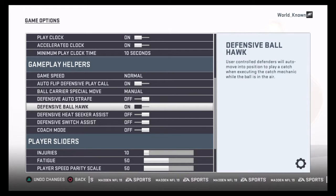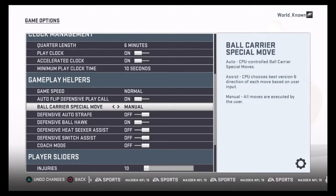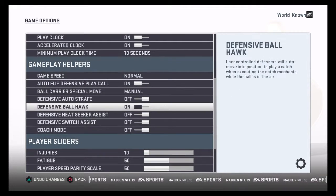Defensive Ball Hawk — this is the one for the pick. If this is off, you won't be able to jump; the ball will literally fly right over your head. If this is on, you'll be able to jump, you can bait users better, get more user alerts. You want this on. So again, you want the juke move on Manual and you want this one on.